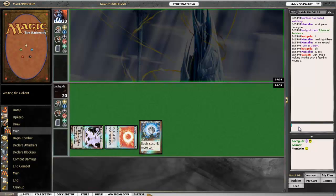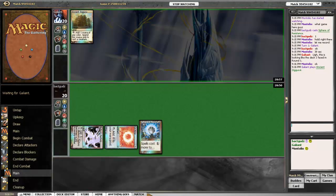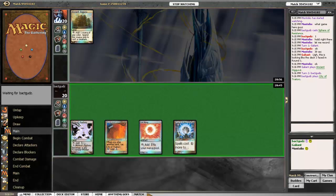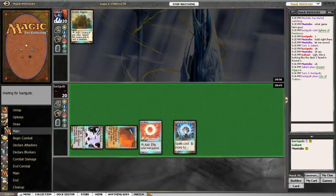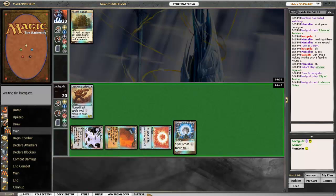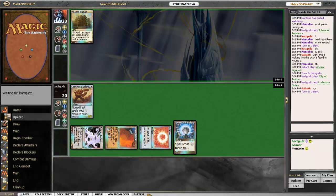Hey, good evening everybody. This is Andy aka Montolio and I'm joined here by my buddy Josh aka Cronin. We are here for the CQ number 3 qualifier, round 2. We have Batguds on his Espresso Stax build against Galliant with his custom sliver build. I was a little bit late getting to the match, so Batguds had already played his first turn and we're rolling into round two where he drops a lodestone.